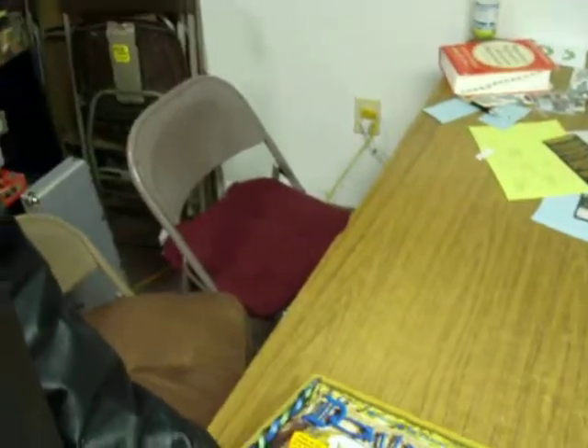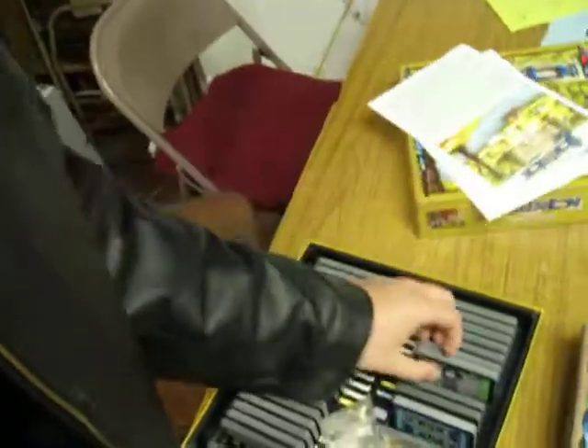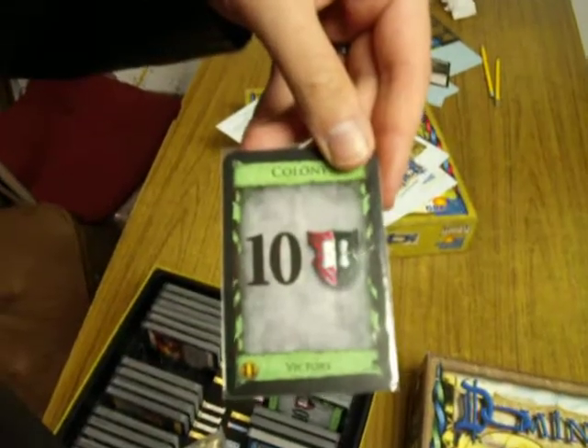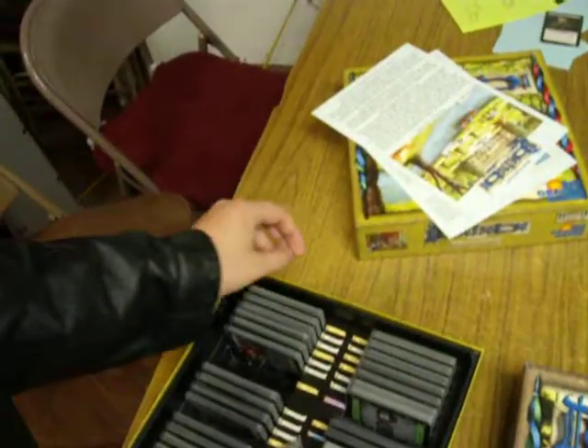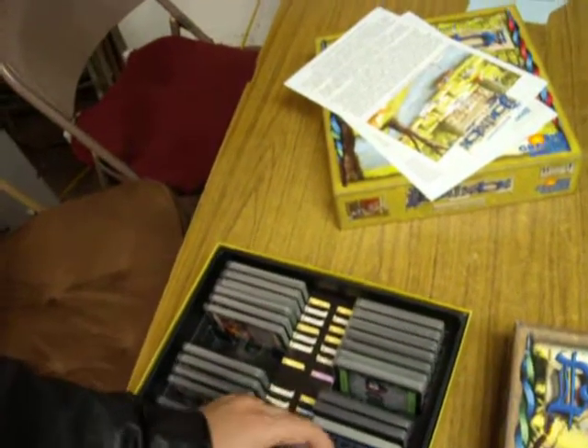For example — let's see if I can get this open with one hand — it adds a couple of interesting new cards, like the Colony. That's ten victory points. It also adds Platinum.